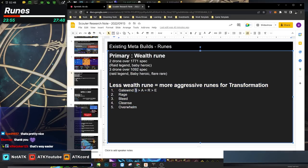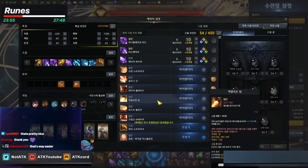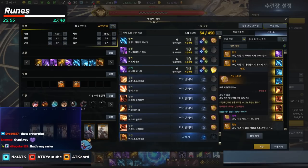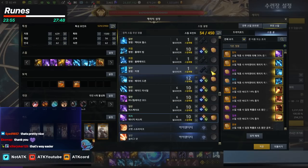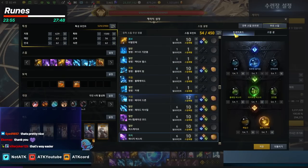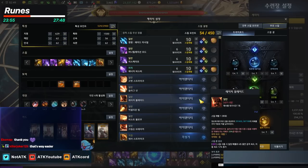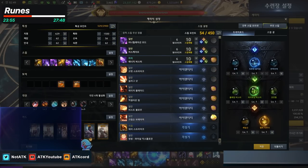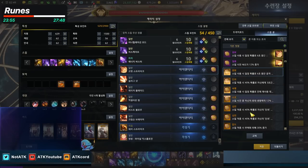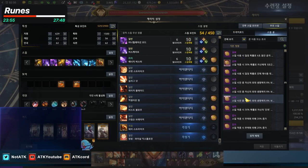Let's talk about runes. Gilwin rune goes on S skill — it's the most important because it has the longest duration. Then you have A and R skills using Burst Blow and Excellion Beam. You can also put a Gilwin rune on E skill if you want. These are the primary rune slots. Most people will also put an Overwhelm rune on Energy Buster for additional stagger. For NA, you'll have three rune slots total. I would recommend Rage runes because this class rotates skills very frequently.